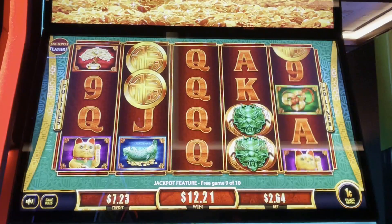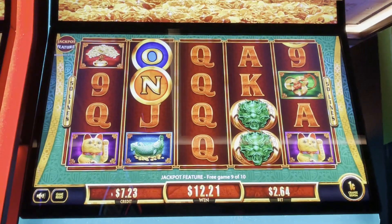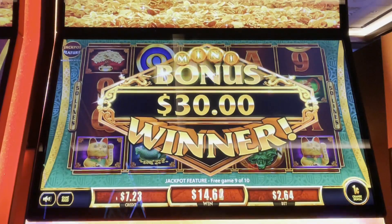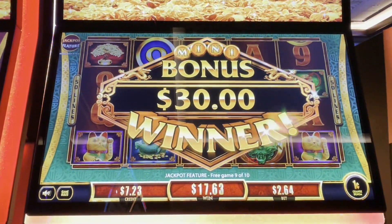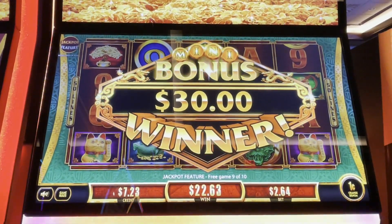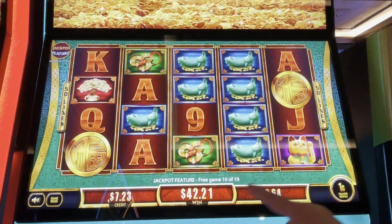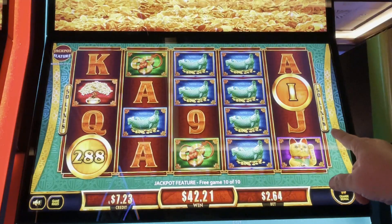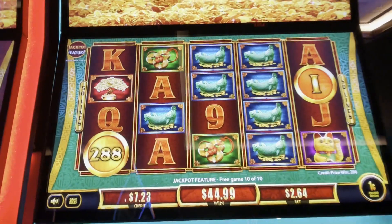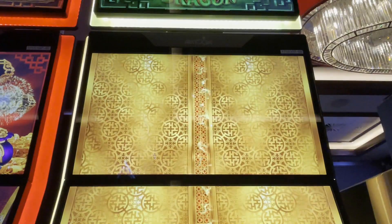Come on, coins! All right, oh — we got that mini for $30, which is fine. I put $40 in the machine. Let's put this in profit territory. All right, come on, let's get some more coins. Last spin! Oh my goodness, last spin. Darn it, I didn't realize that was our last spin already. But you know what? That $45 is fuel in the tank. I'm going to keep chasing this grand and this major for a little bit.